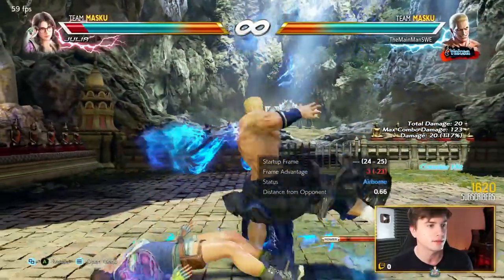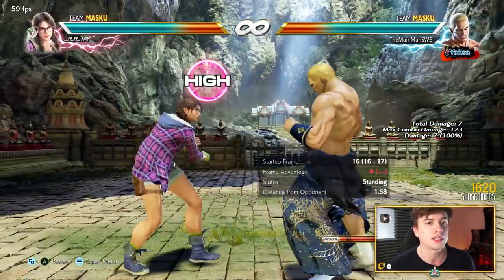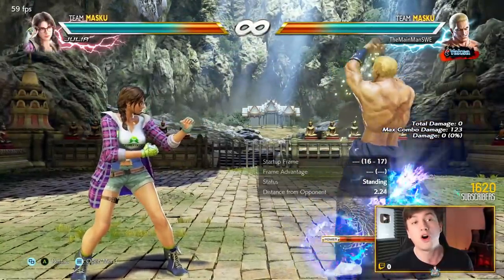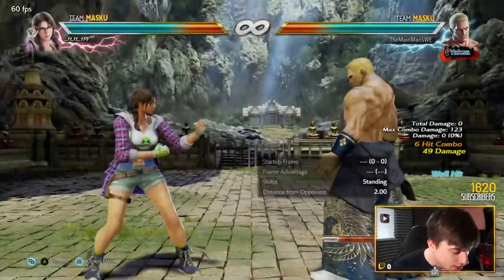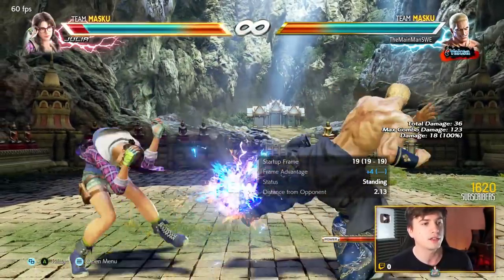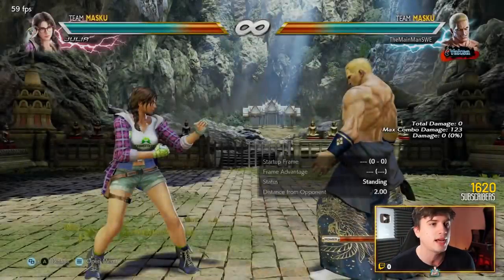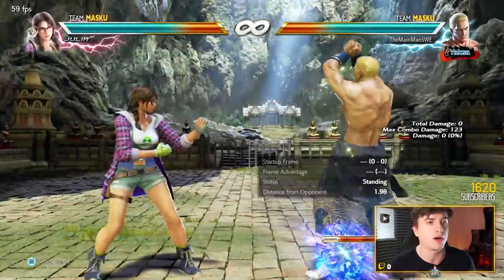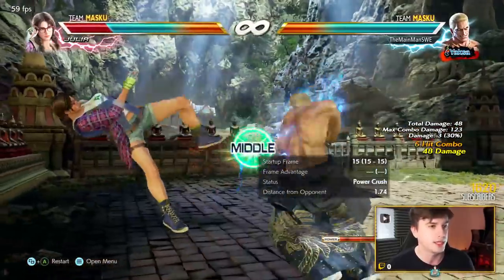I got a counter hit — that should combo, I just messed it up. But if they get launched, standing 4 looks a lot like Jin's, minus eight on block though, bad on whiff, but long range and counter hit launcher — that's what we wanted. Sidestep 3, best low in the game if you ask me. Quite good range, plus four normal hit, 18 damage, only minus 12 on block, and again counter hit launcher.